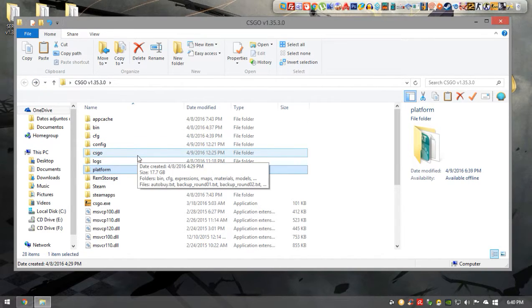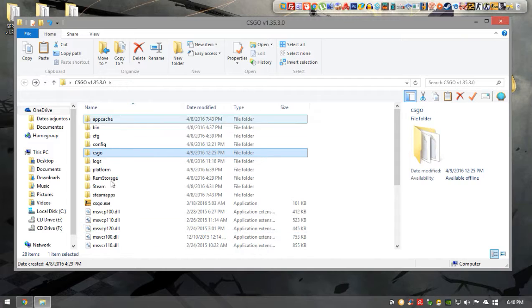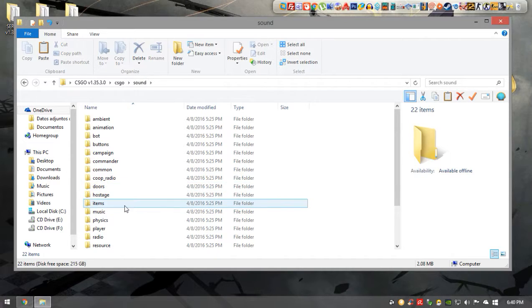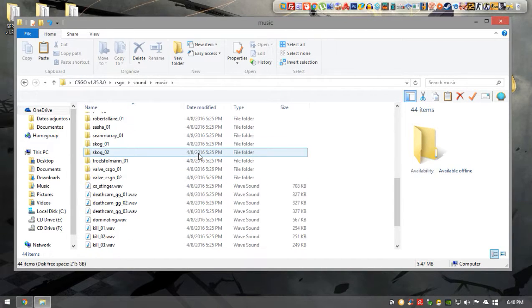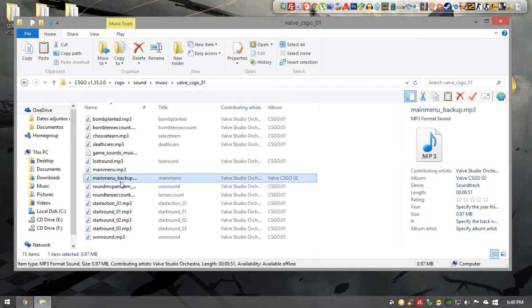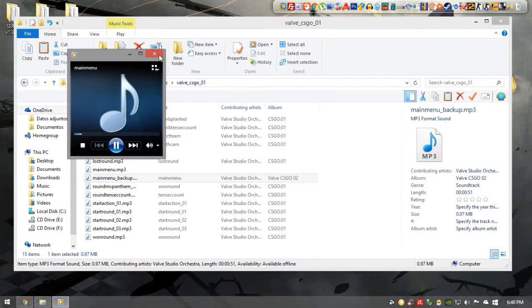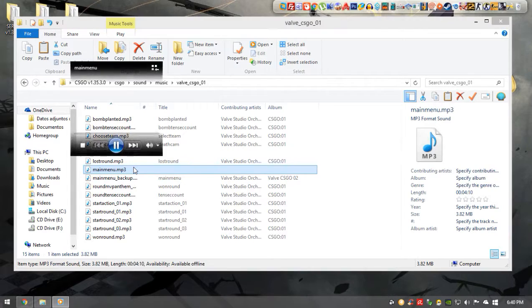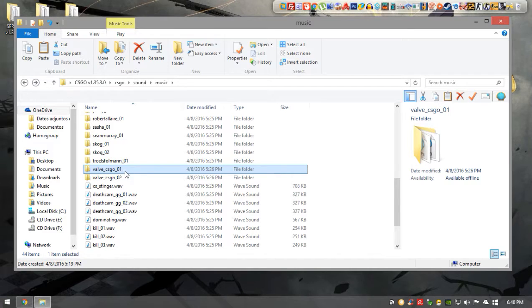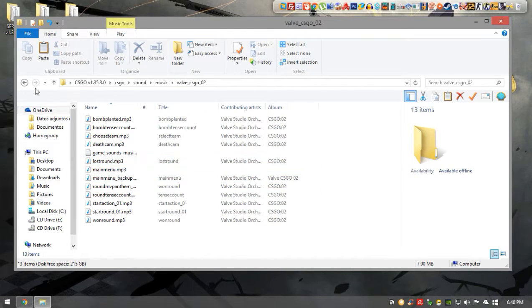If you want to customize your background music, go to the game folder, then the csgo folder, then Sound, then Music. Once there, go to val/csgo/one/main_menu. Change that audio file — I made a backup of the original and this is the one I changed. Do the same for the two folders csgo_01 and csgo_02, and paste the same music inside both folders.